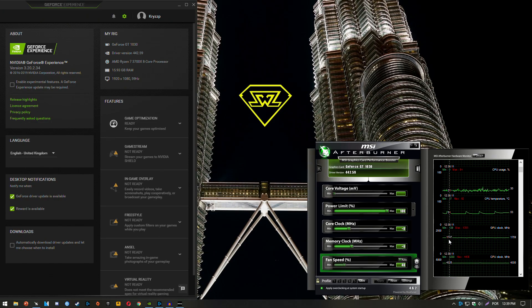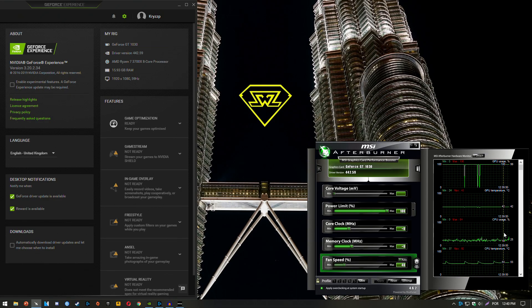As you can see these are the clock speeds that we're getting here under 100% GPU usage. I am running it with a Ryzen 7 3700X and 16 gigs of RAM - of course unrealistic for the GT 1030 - but you guys will be able to achieve the same FPS with something like a second gen i5 or a Ryzen 3 1200 and 12 gigs of RAM.